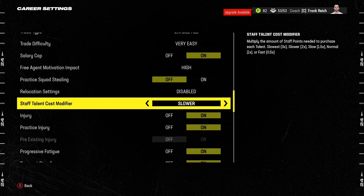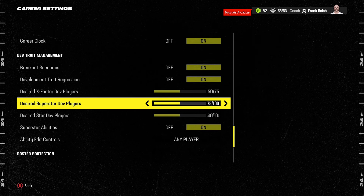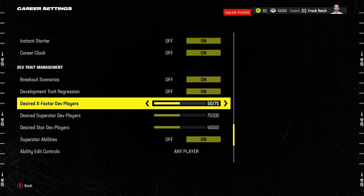Move the staff talent cost modifier to Slower — this slows down how quickly you can accrue staff points and gives you a more in-depth, longer-term team building process. There is an argument for turning progressive fatigue off to prevent players leaving the game too long late in the season, but I think it's realistic to leave it on. It forces you to manage player reps in games and practice reps week to week, and you can also adjust the fatigue carry-over with the fatigue slider in the sliders video.